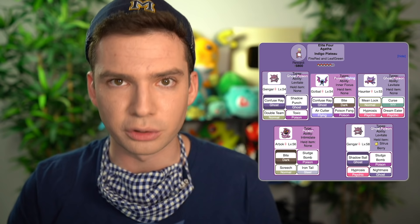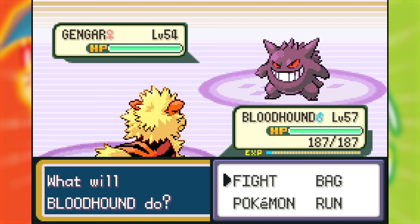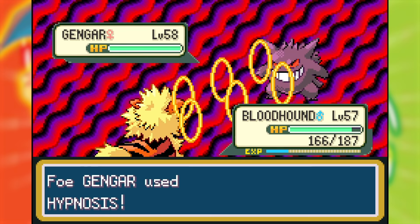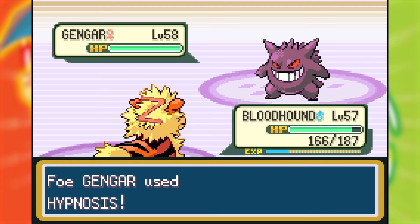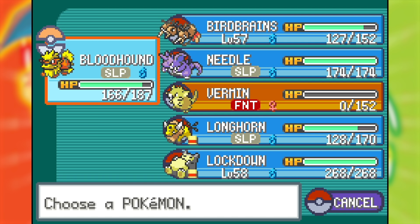Next was Agatha with three Ghost type Pokemon, so Belly Drum sweeping wasn't going to work here — every time she sent in a Ghost I had to bring in Bloodhound to sniff it. The battle ended up proving more annoying than difficult. Bloodhound Odor Sleuthed each Ghost, and then I usually defeated her Pokemon with a variety of my team due to all the sleep shenanigans and me switching out when that happened. The most notable turn was her Arbok taking down Vermin with a Sludge Bomb after a Screech. At the end, half my team was asleep and one was fainted, but I was never in danger of losing.